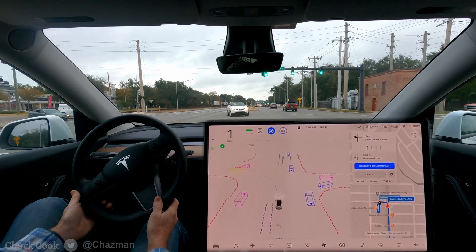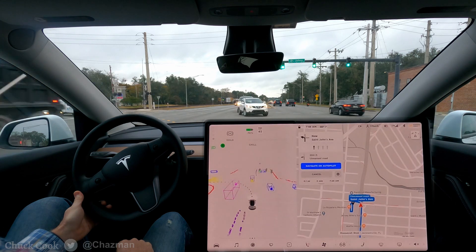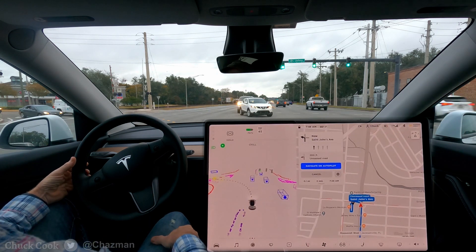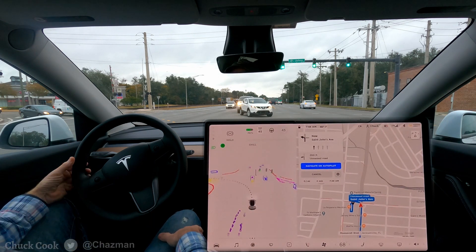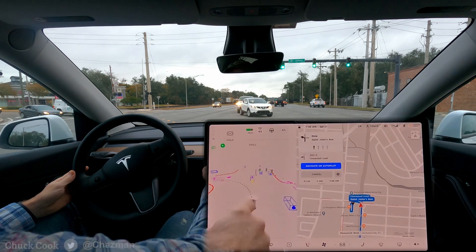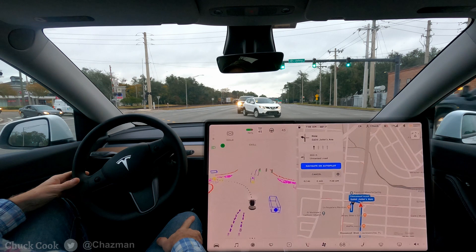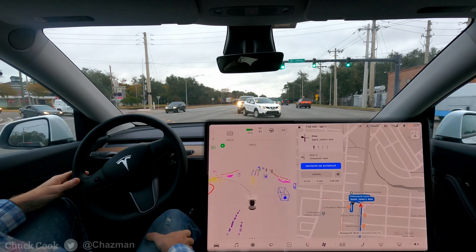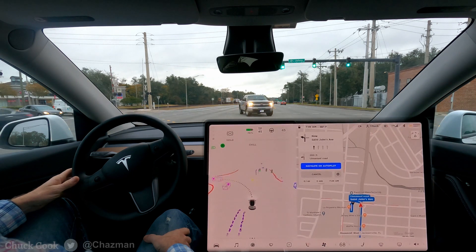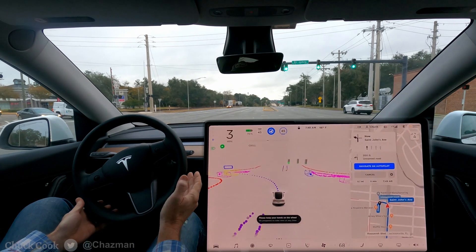It definitely needs to wait here — there's definitely oncoming traffic it can't see. These cars right here are blocking it. It possibly could go but I can't even see the traffic. You can try to creep out there, but if it sees this scenario and knows it can't see the traffic, it just needs to wait, especially if there's a turn signal. Now there's a clear view of the traffic — I'll re-engage it and let it decide if it wants to go, and it looks like it thinks it can go.